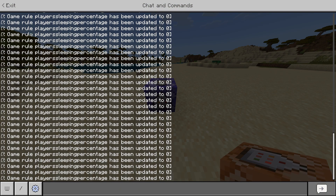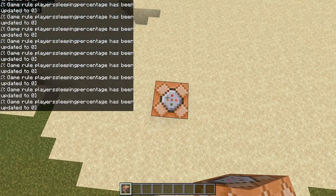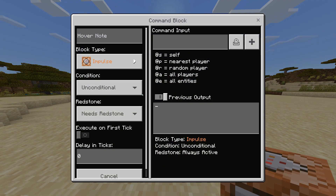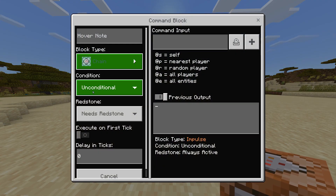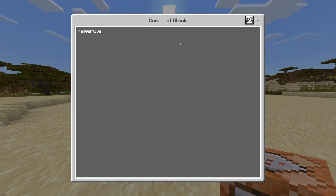Now you'll see that the chat is being spammed with command feedback. To get rid of this, place another command block on top of the previous one. Set it to chain, unconditional, always active, and type in the command: gamerule sendCommandFeedback false.